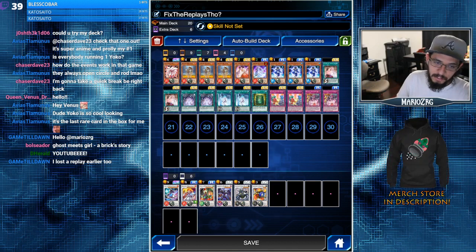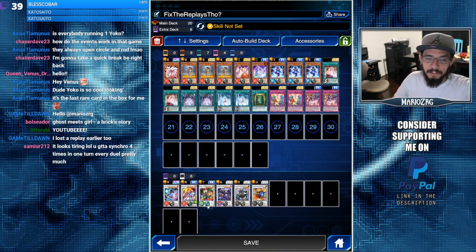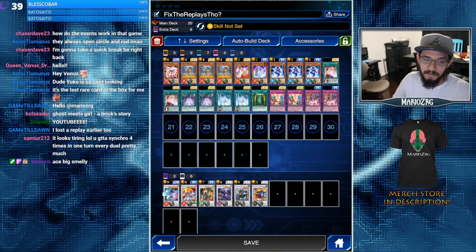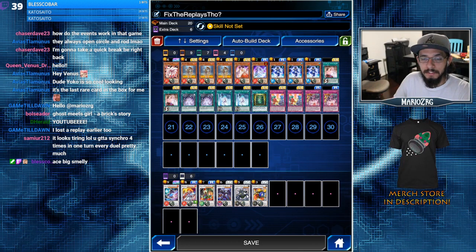Daki goes level five, seven, nine — they all have similar effects. When their upgrade gets destroyed: when level five gets destroyed, when level seven gets destroyed, when level nine gets destroyed, the previous one is able to summon from the grave. So when nine goes away you get seven, when seven goes away you get five, when five goes away you get three. Three protects your monsters from being destroyed by battle that turn, five mills three cards from your opponent's deck.